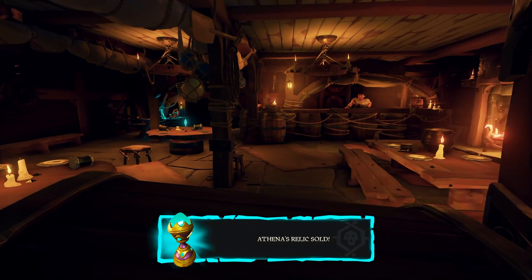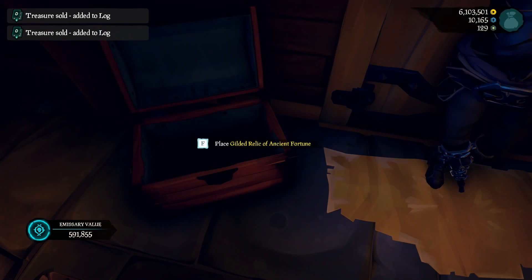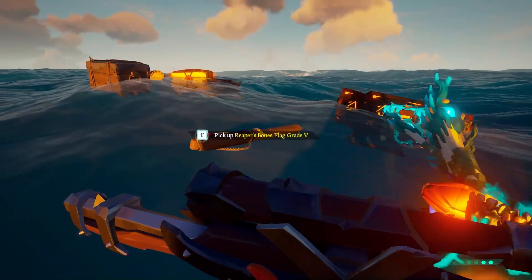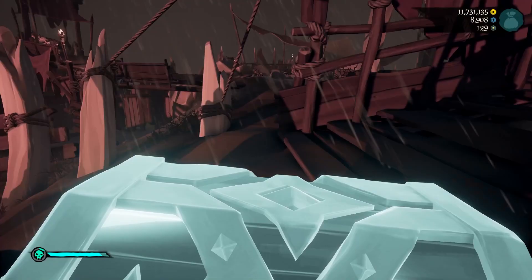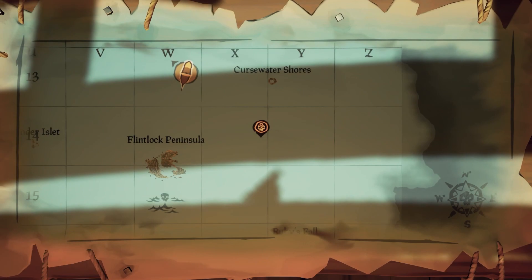Next we have the advanced factions: the Reaper's Bones and Athena's. Athena's can only be accessed when you become a Pirate Legend. All you need to know at this stage is the mysterious stranger at the back of the tavern is who you sell all Athena's loot to should you come across any. Next we have the Reaper's Bones faction. This is primarily a PvP faction with a special bonus to sinking other ships flying emissary flags — a level 5 flag being the most valuable. They have no specific missions and there is only one location called Reaper's Hideout in the center of the map where you can sell loot. However, they take all types of loot from every faction.